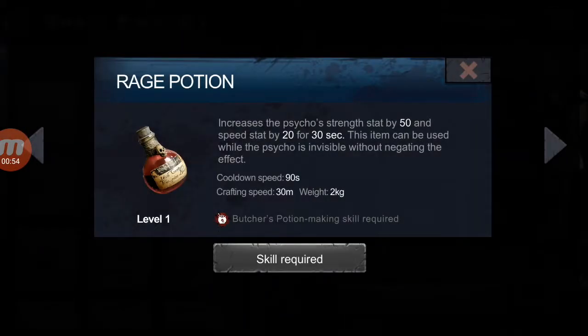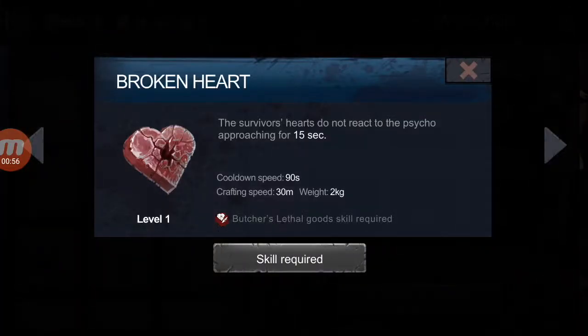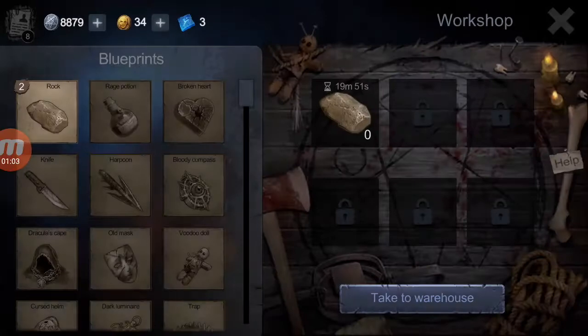You have the rage potion over here, and you have the broken heart — survivors' hearts do not react to the Psycho's approach for 15 seconds, which is quite useful.